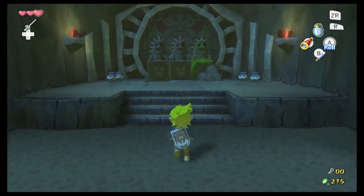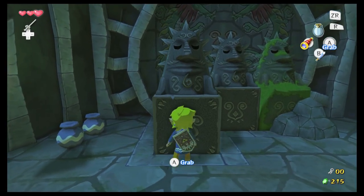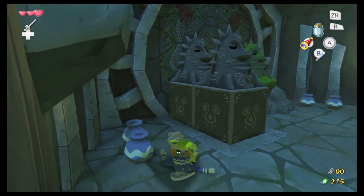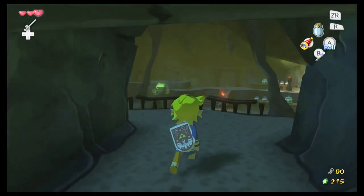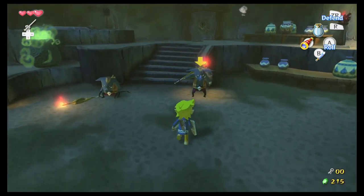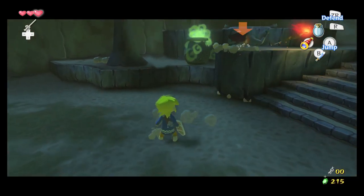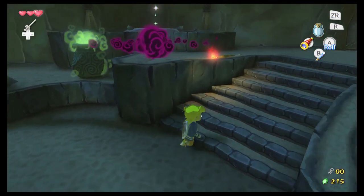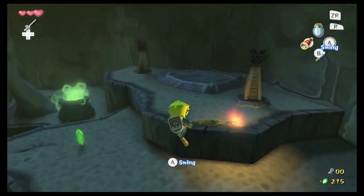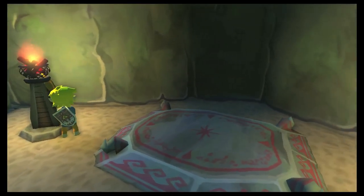Welcome back to Dragon Roost Cavern. This is the beginning of the dungeon — it's not really that amazing. What I'm doing here is using a jump attack and spinning the control stick immediately afterward, and that allows me to do a jump spin attack, basically.